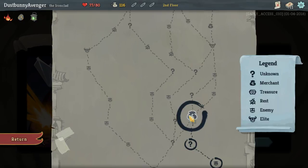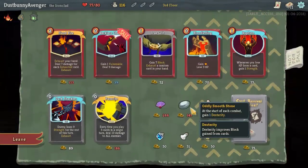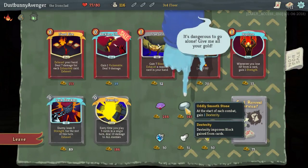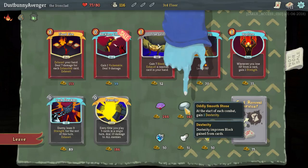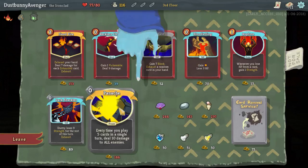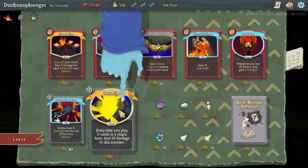We don't have a choice but we're going to the shop. We do have 116 HP, so we could probably manage something. A Snecko Eye would have been amazing. At least the start of each combat game one energy extension — that's pretty cool. Energy is now conserved between turns. Holy moly. Every time you play five cards in a single turn, deal 10 damage to all enemies. That's actually pretty awesome. Friend Fire: exhaust your hand, deal seven damage for each exhausted card.